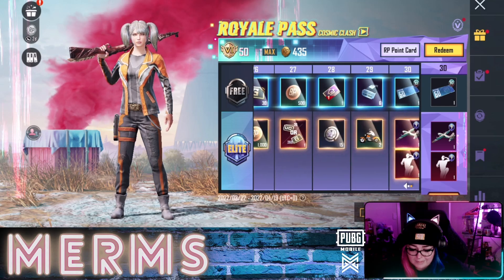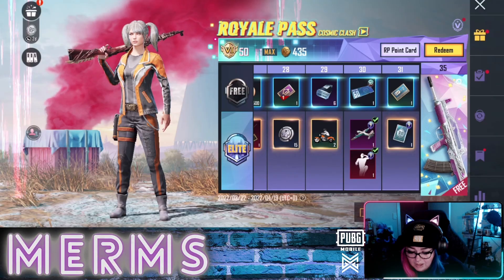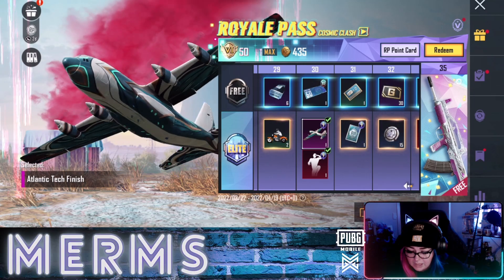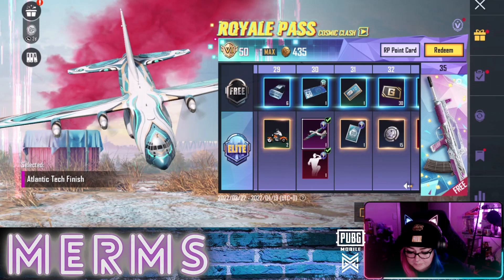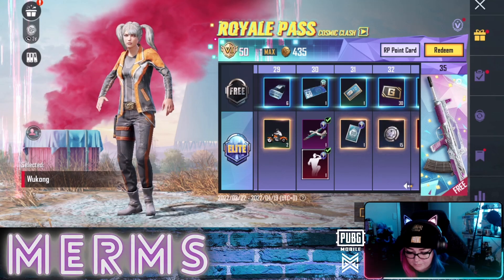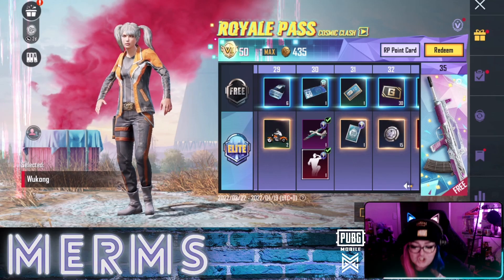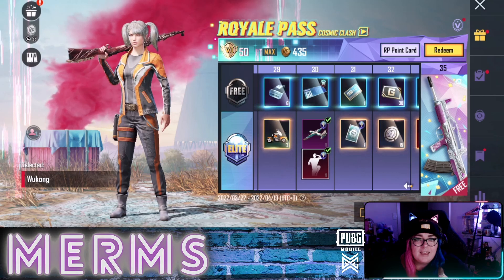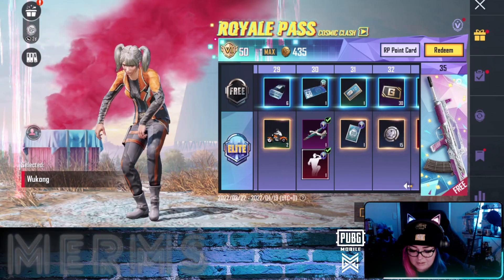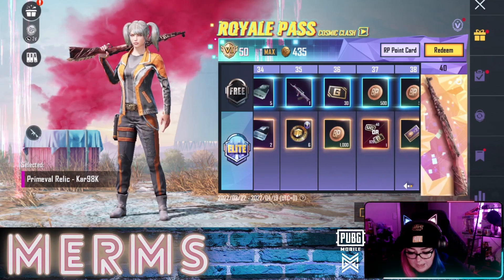That is kind of really cool! And then we have the plane skin — I love, love, love this plane skin. It is so pretty and the colors are super on-brand for me — the teal, so pretty. And this move — you know what this reminds me of? It just needed the kick at the end and it would have been like living out my Karate Kid dreams. I'm still impressed though, I like that one.